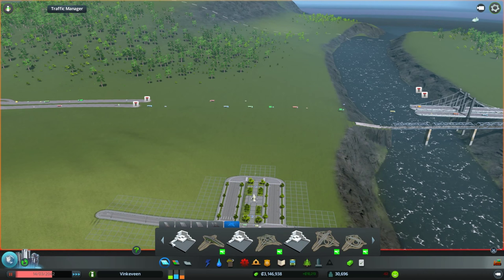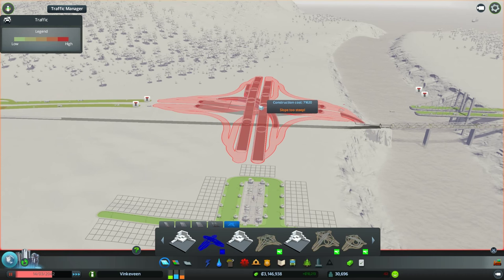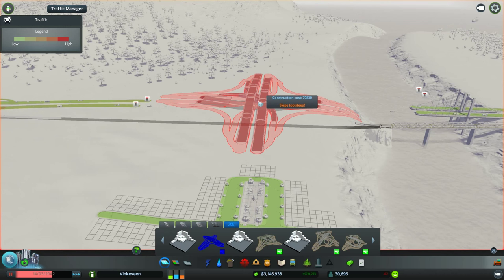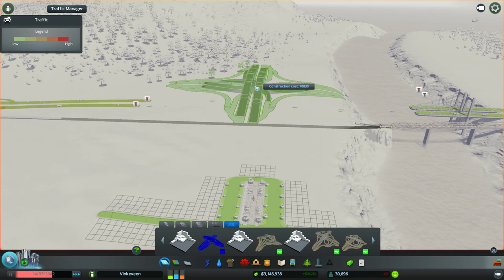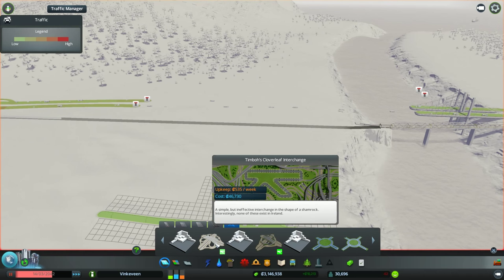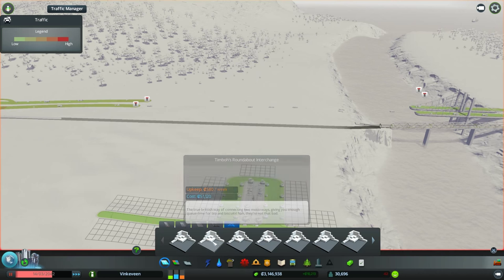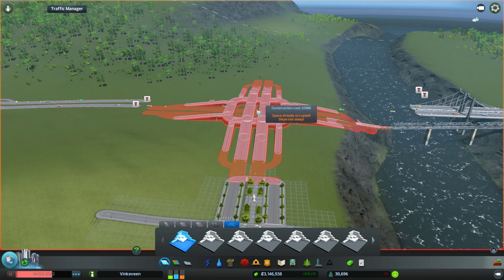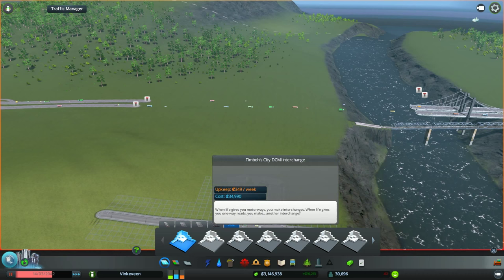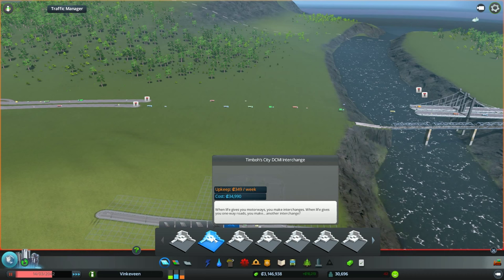Bandragon is huge. Stack interchange. Let's look at these. We have the windmill, clover leaf — all these are interchanges. I'm looking for ones that have the cool look. You just look at it and you're like, what's this called? When life gives you motorways, you make interchanges. When life gives you one-way roads, you make another interchange.